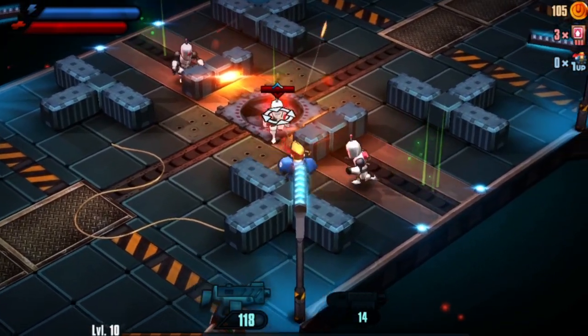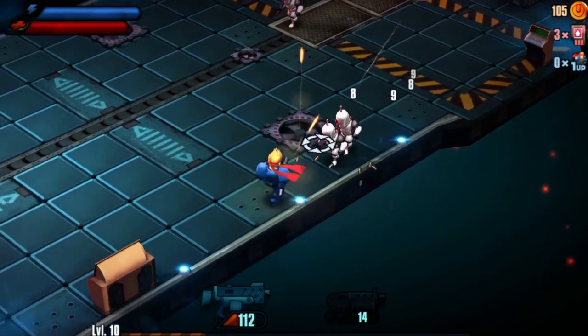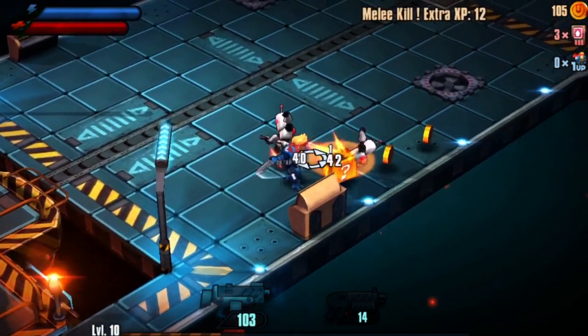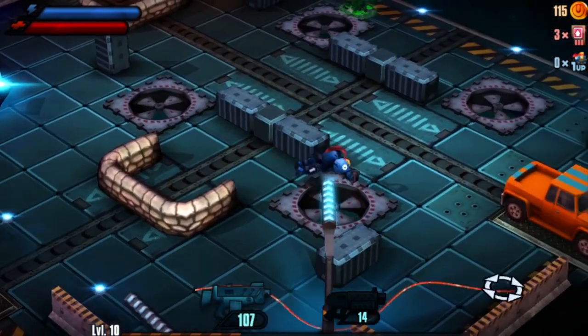Mountdown is all about frantic arcade action. You pick up your gun and you're straight into the fray against dangerous robot enemies. Gameplay revolves around cover-based shooting, in-close melee attacks, and dodging enemy attacks. Cover is provided throughout levels, and when you approach it, your character will immediately duck behind it. By pressing spacebar, you can leap over cover to get the jump on enemy units.